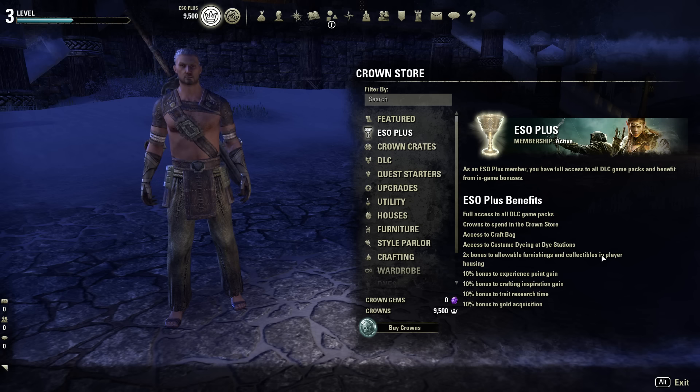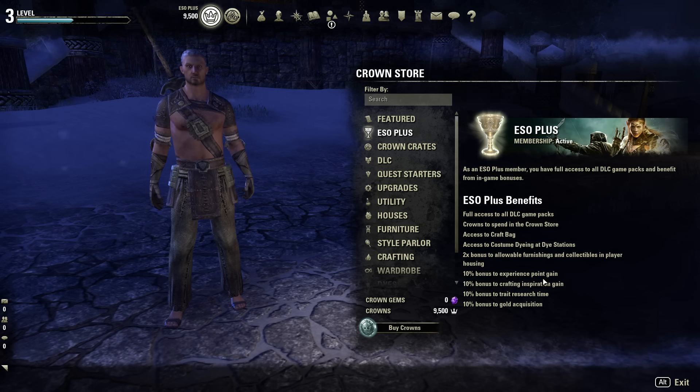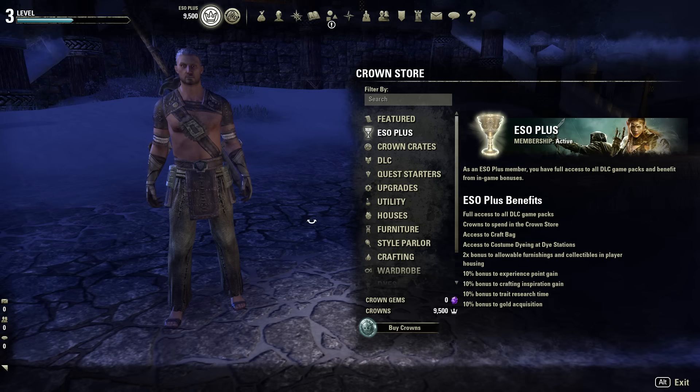You also get 2x bonus for furnishings and collectibles in player housing, which is quite new since housing only came out last month. And there's a 10% bonus to everything — gold, research times, inspiration gain, and XP gain as well. These don't make a huge difference, but if it means something to you, go ahead and get the ESO+ membership.